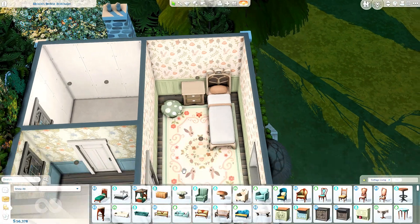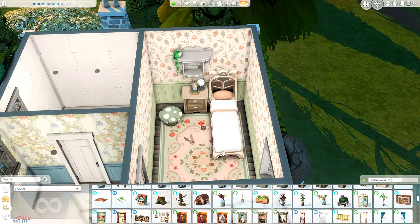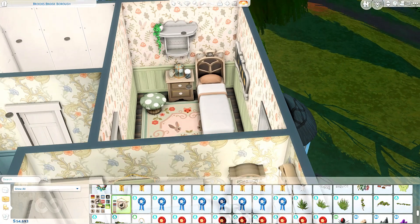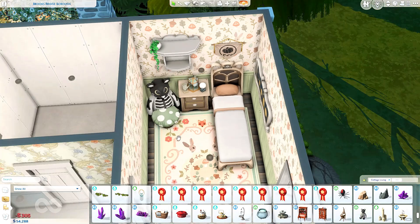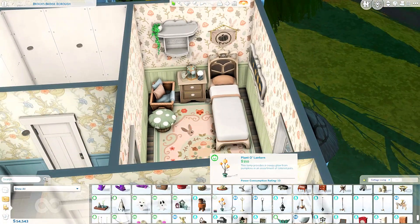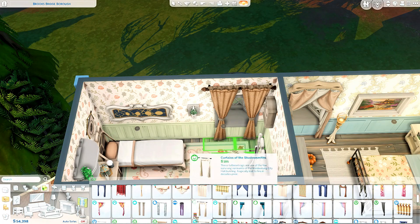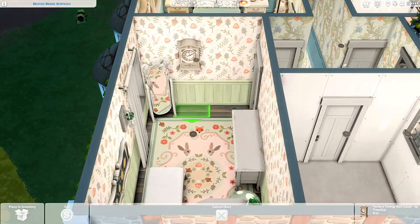It's very pastely and muted but has its own color scheme with lots of greens and creams. I didn't really have a specific gender in mind for who might use this room — it could work for a child or even a teen. I thought that would be quite versatile for you guys. I'd absolutely love to see the kind of families you're moving in here, because I don't play with spellcasters myself. I'd love to see your supernatural sim families living in here.